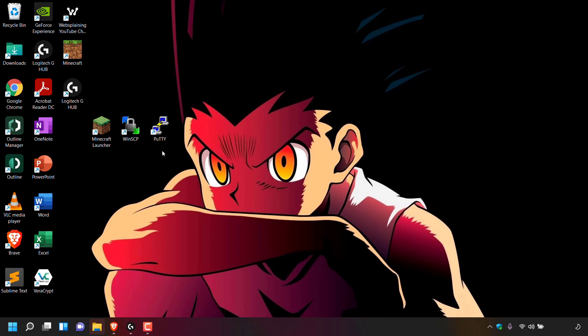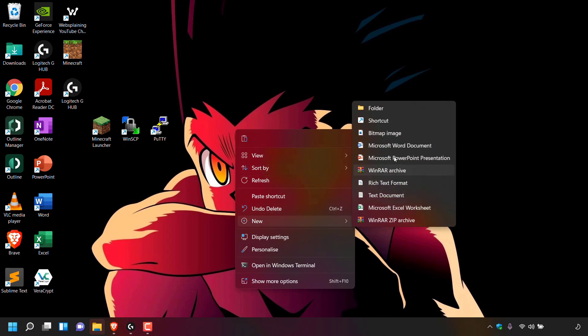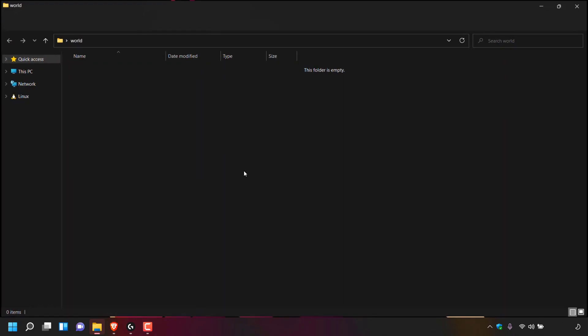Once you've done that you'll be on your desktop. The next thing we need to do is make a new folder. Right click anywhere on your desktop, hover over new, and then left click on folder. This folder is going to house all your Minecraft single player world files. We're going to need to give this new folder a very specific name — the name we're going to call it is world. This new folder must be called world. Once you've created and named your new folder world, double click on it.